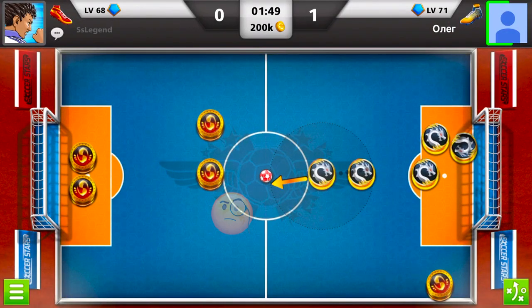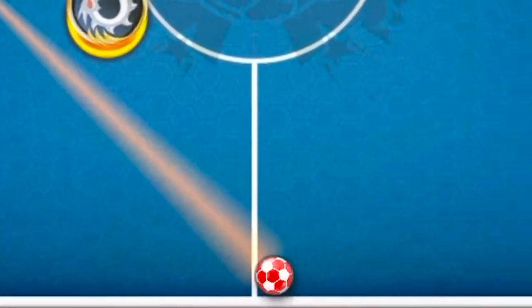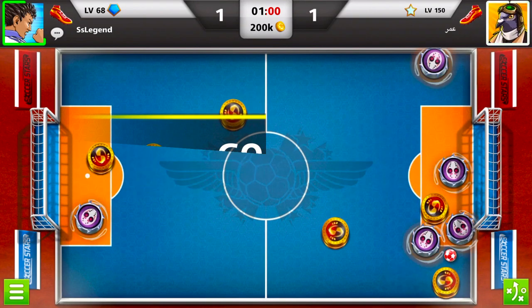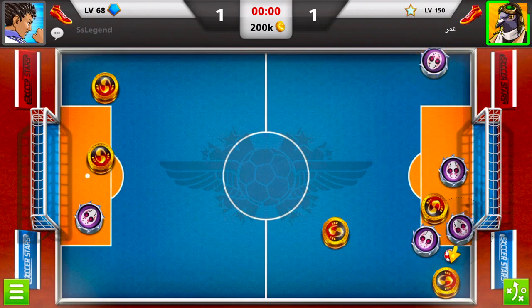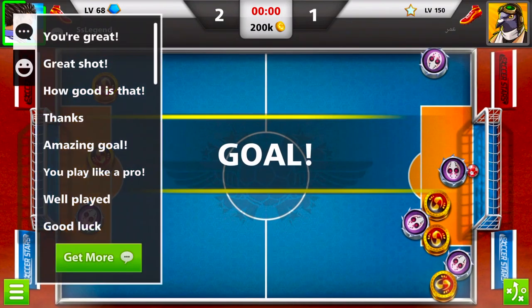Now here, we will follow the ball into its natural habitat, that being the back of my opponent's goal. In this match against the 150 level, he messes up on his defense, and I get this pretty easy goal to win the game 2-1.